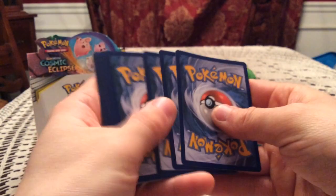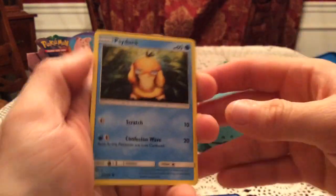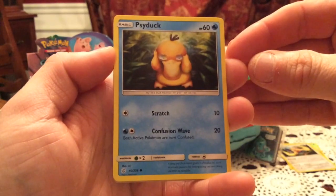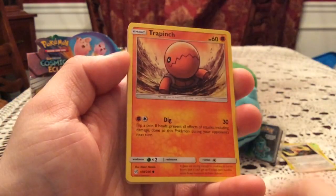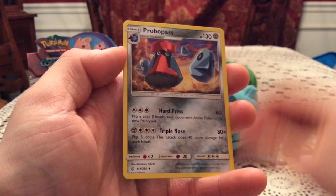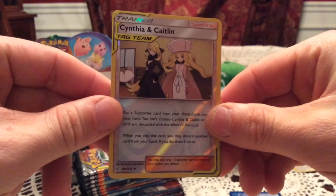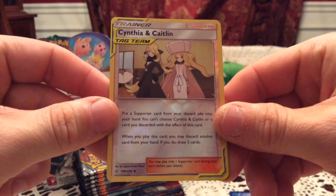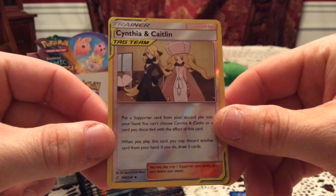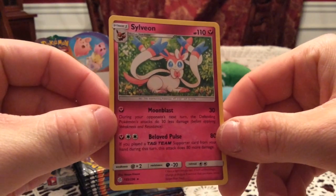It can go right with the Alolan Grimer from Team Up or Unbroken Bonds — the cartoonishly villain one that's laughing over a pit of fire. We have Psyduck, Trapinch, Oddish, Rufflet, Piplup, Great Catcher, Probopass, and Torkoal. Reverse is Cynthia and Caitlin reverse holo trainer — a tag team, so that's very very nice. This is the first tag team reverse holo I have. The rare is Sylveon, and that is a non-holo.